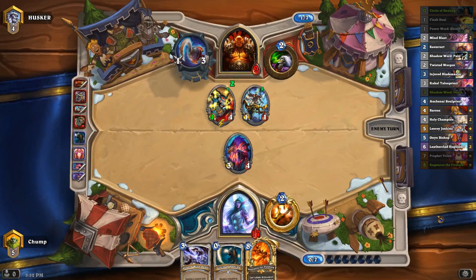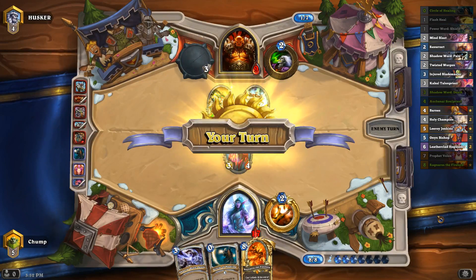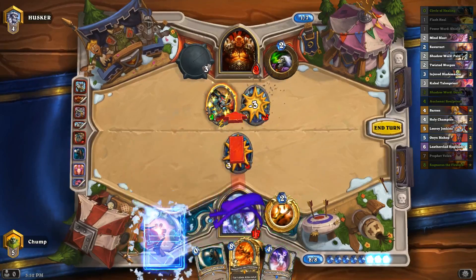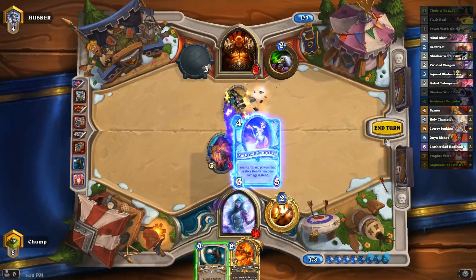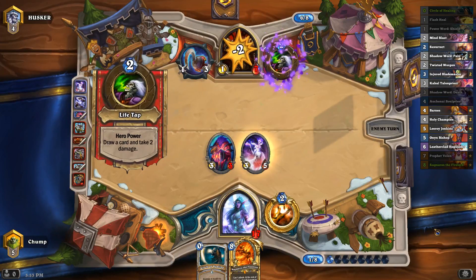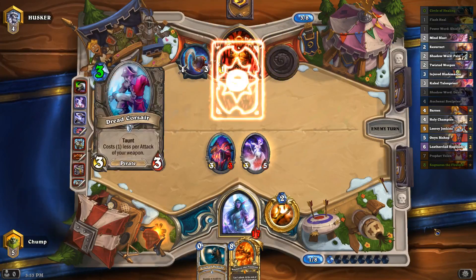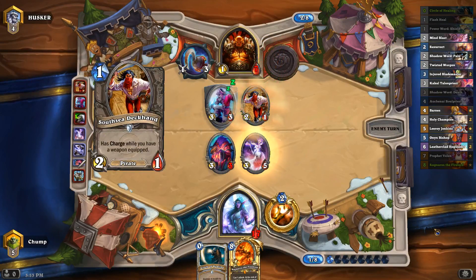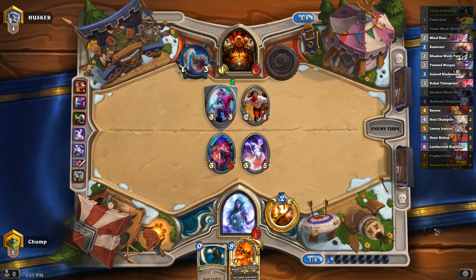Not sure why he's playing Execute. I guess I'll bump in here, Shadow Word: Death this guy, and develop an Aukenai Soul Priest. I could have played Rag there but I couldn't 50/50 the lethal on him or the Frothing Berserker since he played the 1/1 — it seemed a little bit risky. If I hit the 1/1 his Frothing would have five attack; I don't know how he could possibly kill me on two cards. Here I can just kill him with Circle plus Rag.